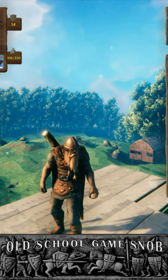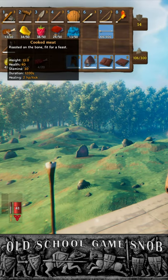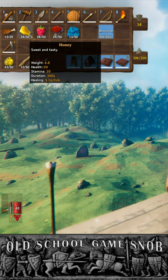In Valheim, healing works on a health per tick system. Blueberries give you one hit point per tick, cooked meat gives you two hit points per tick, and honey can give you five hit points per tick. They each last for a certain duration — 1,200 seconds for cooked meat, only 300 seconds for honey.